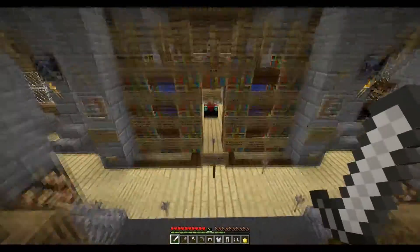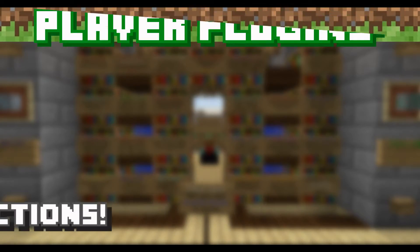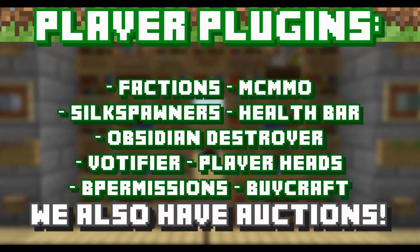I'm going to go down here and list all of them. For our player plugins, we have Factions, MCMMO, Silk Spawners, Health Bar, Obsidian Destroyer, Votifier, player heads, fee permissions, and of course buy craft for donations.